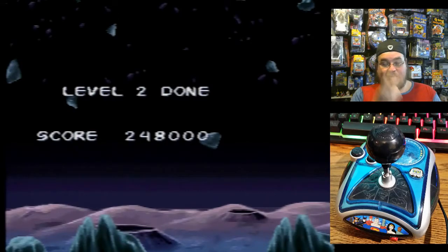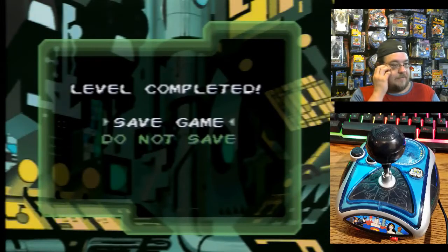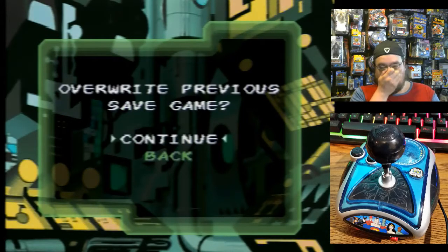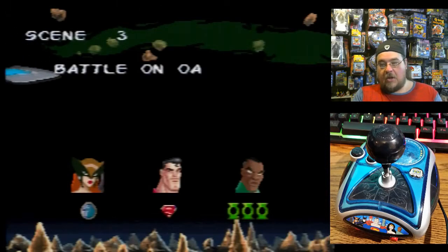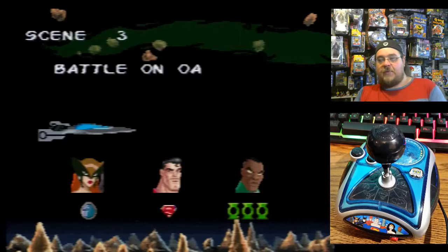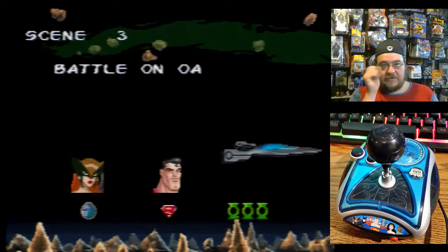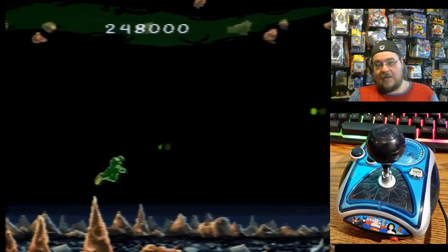Let's move on to level 3. Just got two lives, so let's figure this out, see if we can make it. Level 3 — we got an extra person, so we got three people now. We got a fighting chance. Let's do Green Lantern, let's just see what he's about. I'm glad for game saves — helps out a lot.